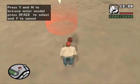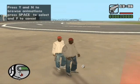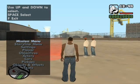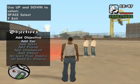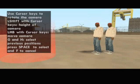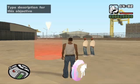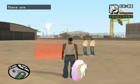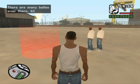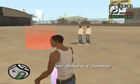Now add another actor, a little far from the original ones. Choose an animation — I'm going to choose this one — gang Neutral, ready. Now time for a cutscene. Go to Objectives, go to Special Objectives, Cutscenes, Static. Set the time to 5 seconds. The cutscene text: 'There are many Ballas over there, kill them' — or you could say 'He is our boss.' This is Objective 4.